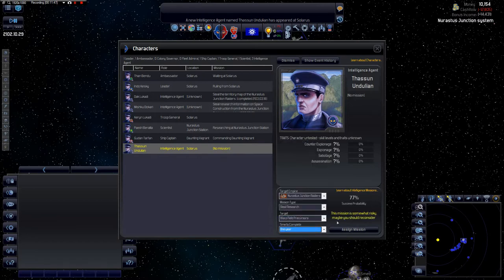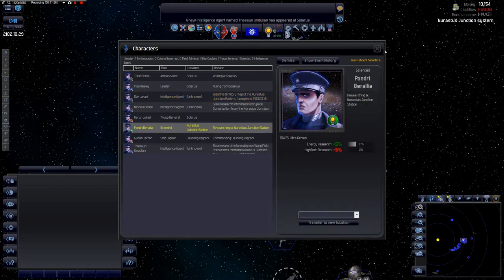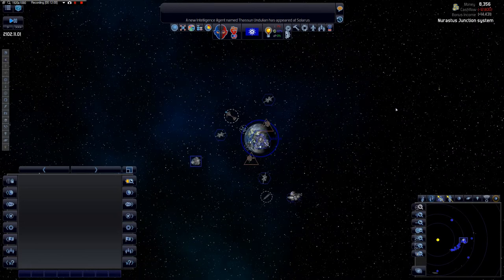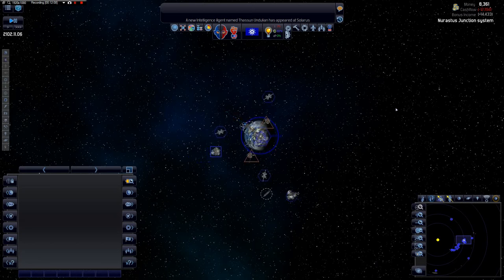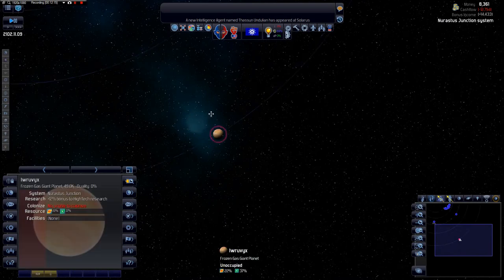We'll try and steal some research on the warp field precursor from the pirates. Their scientist is busy researching. If we can steal some research on the warp field precursor, it's going to save us a huge amount of time. Also, once we've sorted our finances out, we'll probably build another construction ship.